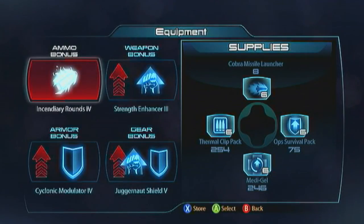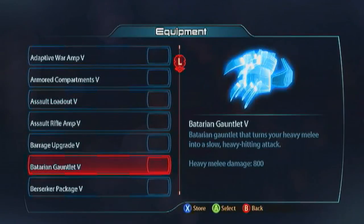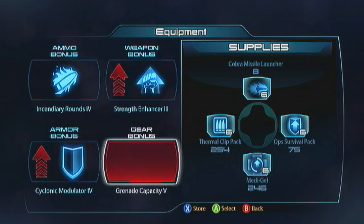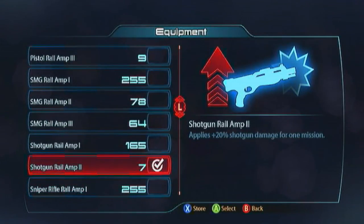For the armor bonus, go with the Cyclonic Modulator — you are in the thick of it and you aren't charging and getting your shields back every single time, so she's harder to survive with than any other Vanguard. For your gear bonus, get Grenade Capacity because the Nightshade Blades use grenade ammunition and you're going to be spamming them. And for your weapon bonus, obviously you want a Shotgun Rail Amp. And that's the Cabal's dance of death — that's all my Vanguards and all of my builds.